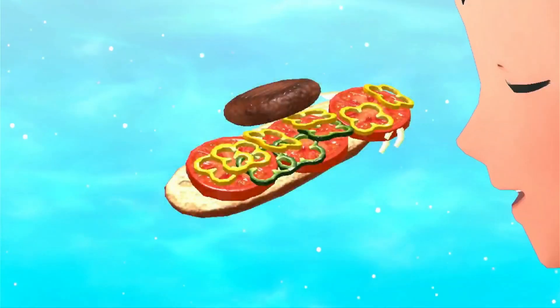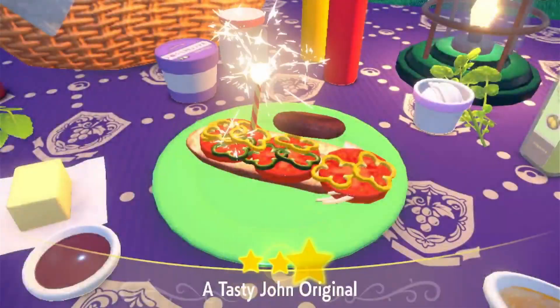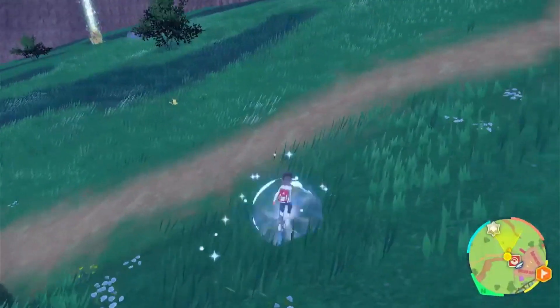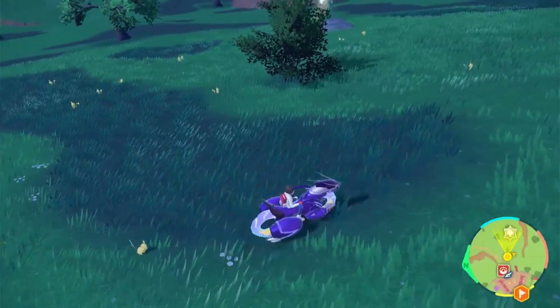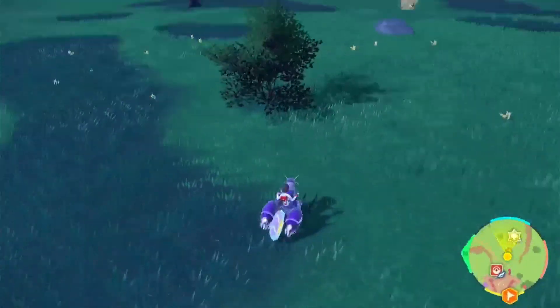Also, Ash Ketchum showed how strong his Pikachu is to everyone. If you guys have watched the Pokemon anime, please let me know in the comment section down below. I've watched it during my childhood and I really enjoyed it. Now back to the game — where we are right now is at Art2Zone, where you find the first gym leader Brassius, the grass type gym leader.